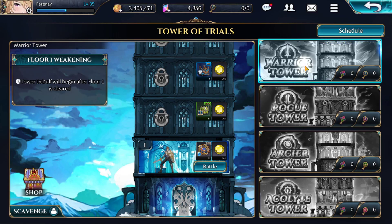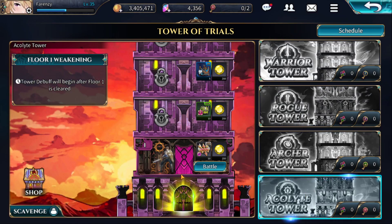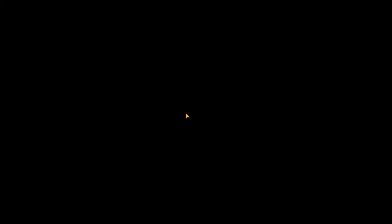This is the mode that requires multiple characters of the same type. So on the Warrior Tower when it's opened up — today they had the Rogue and the Alkalite opened up. I was unable to complete any of these. I tried and you have to have four of the same character. These are the four Alkalites I used right here, and I got wiped. I didn't complete it.